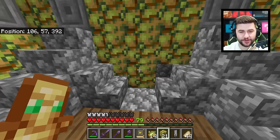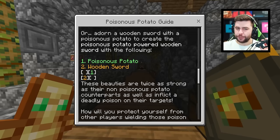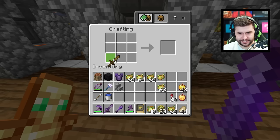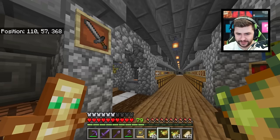I thought it would be a better idea just to replace all of the smooth stone down here with Potato Blocks. It's actually turned out all right — it looks pretty cool. We got our own Poisonous Potato Block. You can also combine a Poisonous Potato with a wooden sword — wooden sword goes here, Poisonous Potato goes here, and then we end up with a Poisonous Potato Sword.